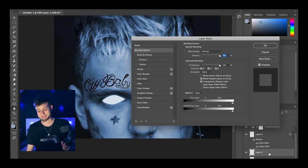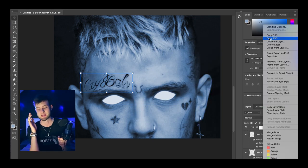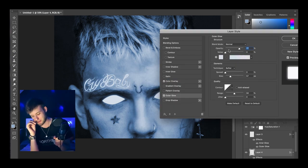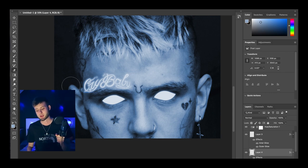It worked in the end but it wasn't the smoothest technique. To make the tattoo glow I did the same thing as the eyes — go into blending options, give it a white outer glow, and I think I gave it a little blue inner glow as well, then change the opacity until you're happy with it.